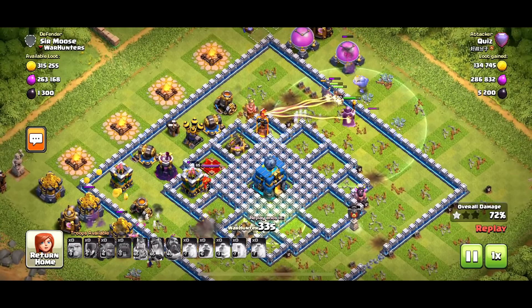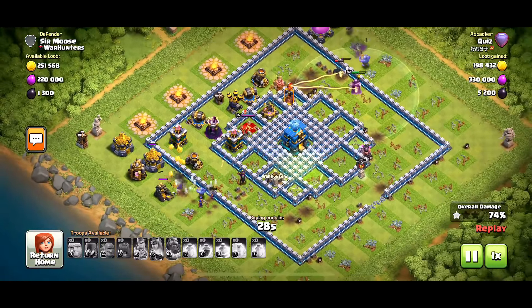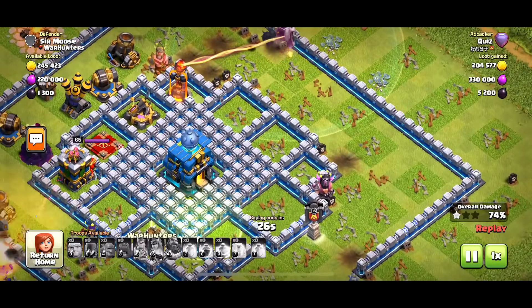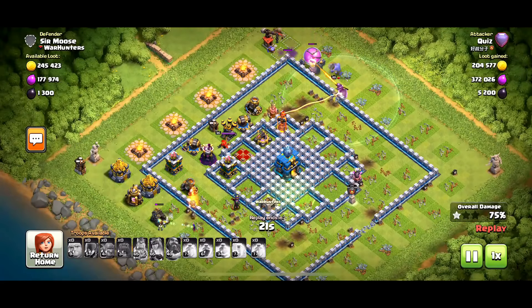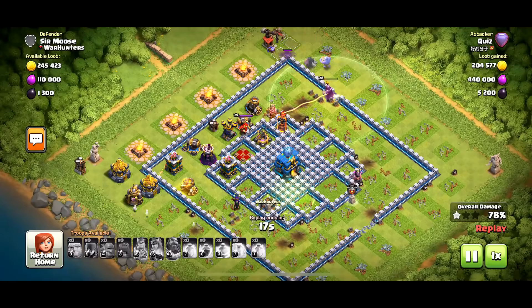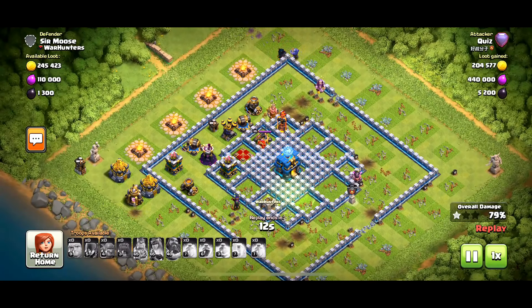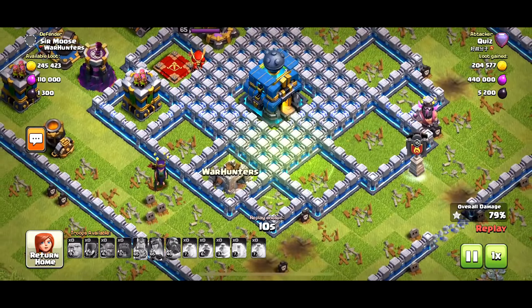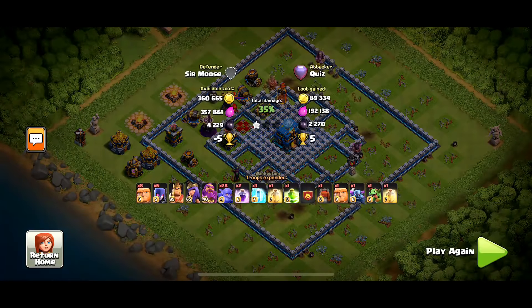It's just the walk of death around that core — they're all going to die. My queen's still waiting there, ready for some crossbow action. There we go again — a carbon copy of the first attack, really. You need to take down that town hall — it's imperative. There's that jump spell but nobody's jumping into that town hall. Yet again, another one-star attack.